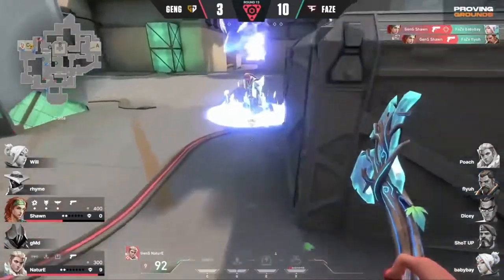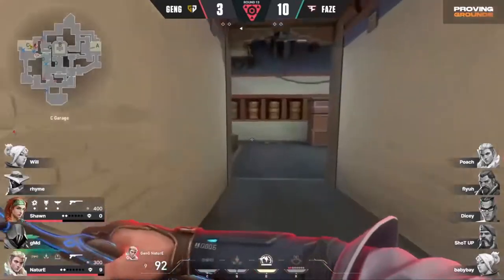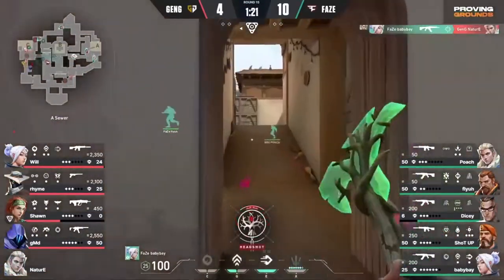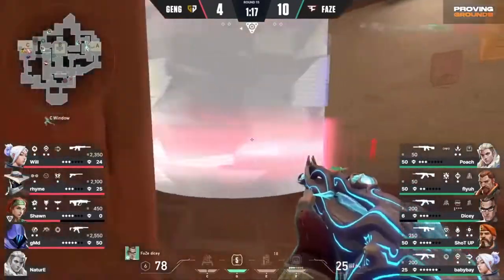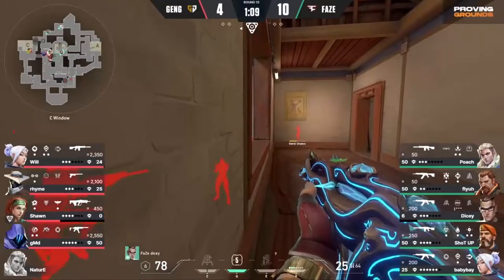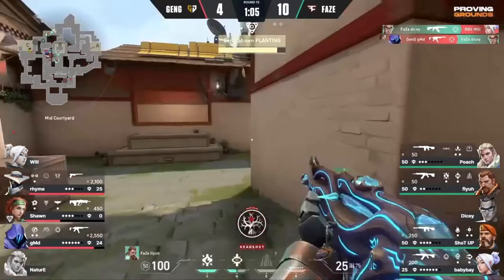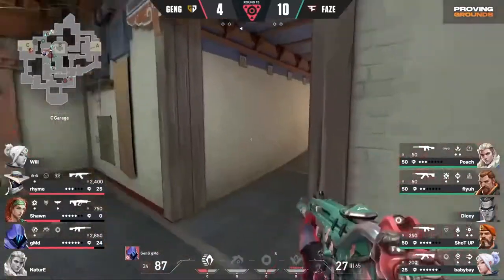Yes, they can! Gen.G pick up the pistol round. FaZe with all the rifles though, and Baby Bay will catch Nacia out as they push up onto the site. Dicey — window — there's two players. Oh no, that's a free one for Dicey. But he gets traded out though. There's trouble here for Gen.G. They've got the spike planted, but it's three versus four.